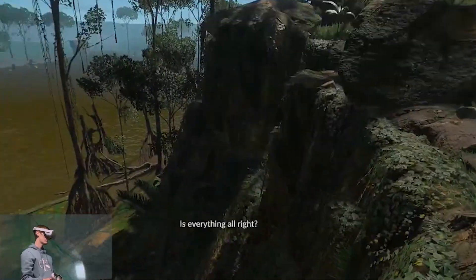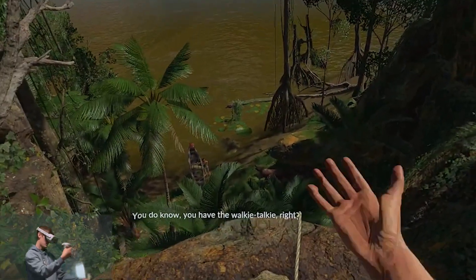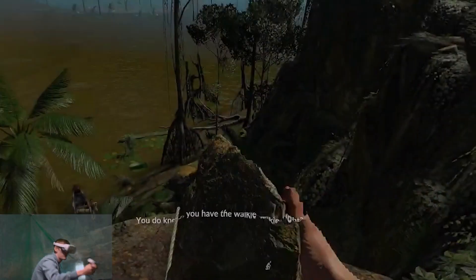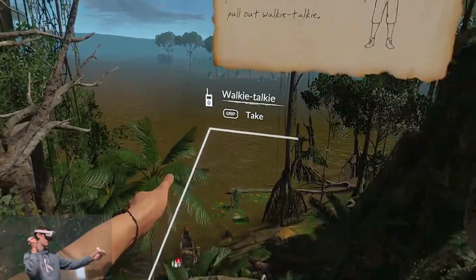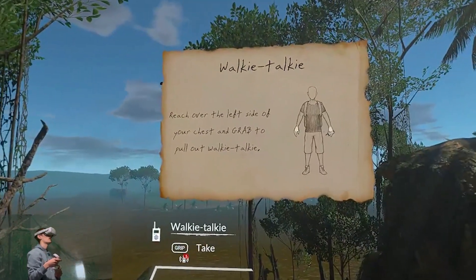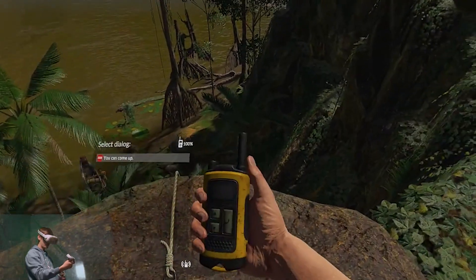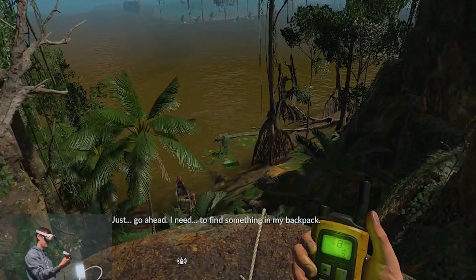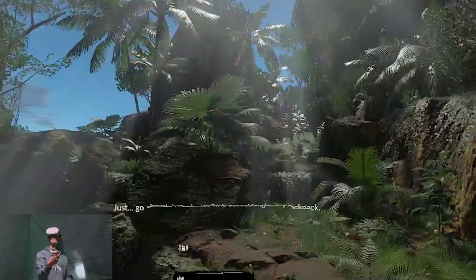Is everything all right? Yeah, come on up. You do know you have the walkie talkie. Let's check out this rock — think I can hit her? Nope. Pretty good physics though. Reach over the left side of your chest, grab to pull out walkie talkie. You can come up — just go ahead. I need to find something in my backpack.